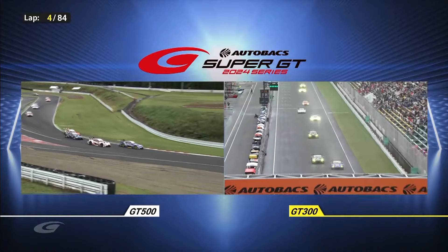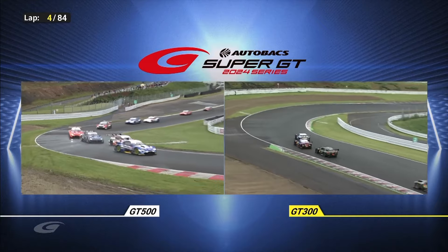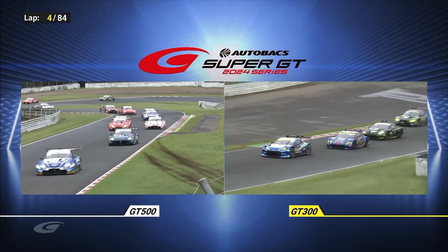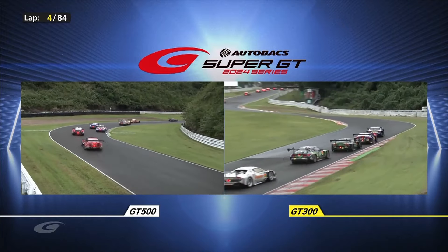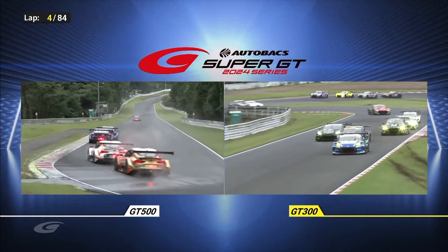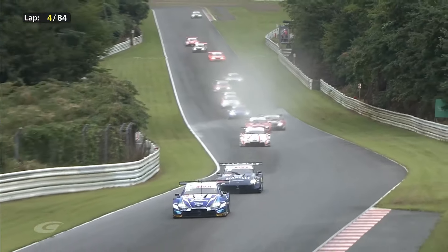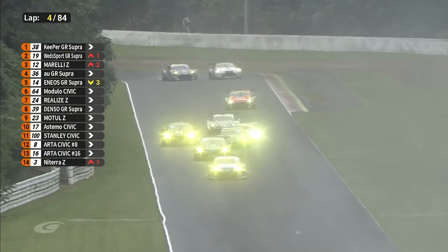GT300 gets underway. Baguette finishes the move around the outside at turn three and he's got a good run in the Nissan — he works his way to third, past Shotsuboi who's really struggling for traction. Ishiura has checked out, already some three seconds clear at the head of the field of Yuji Kunimoto.